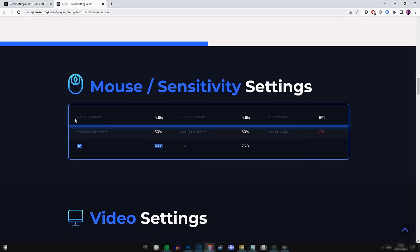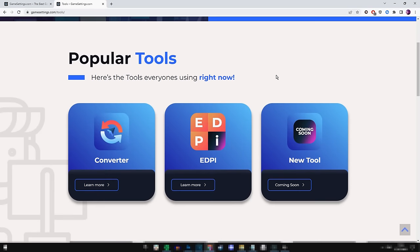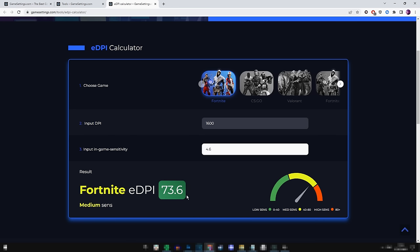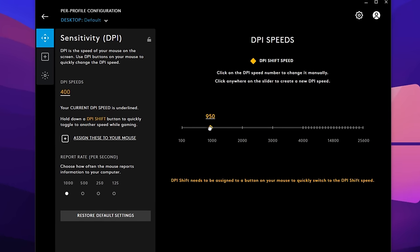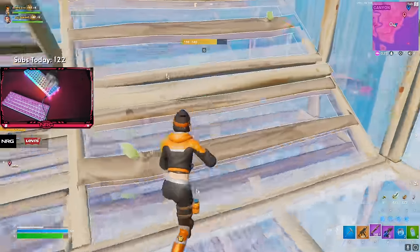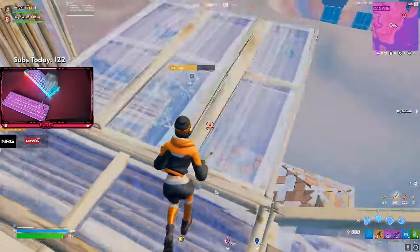Pros set their DPI really high and then set their in-game sensitivity really low, balancing it out in the total EDPI. There's also an EDPI calculator on gamesettings.com to help you figure out your overall EDPI when changing your DPI and sensitivity. Overall, very few pro players are still using 400 DPI for the reasons mentioned.